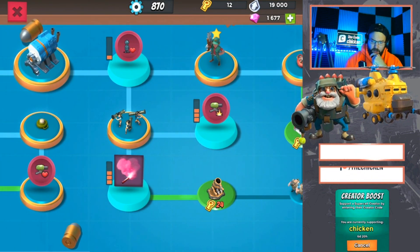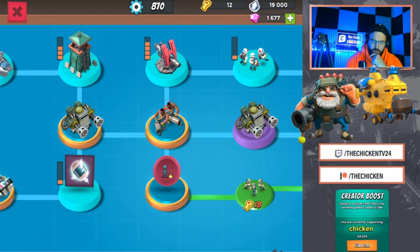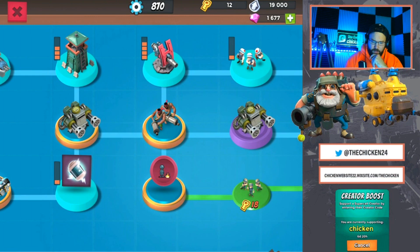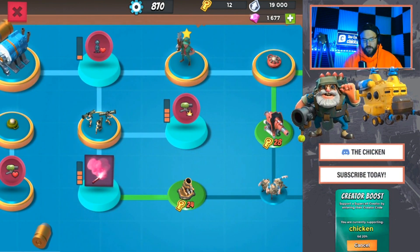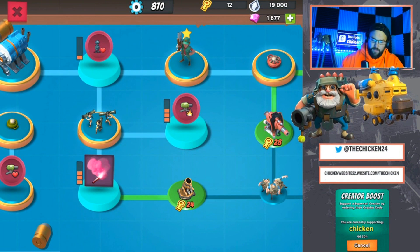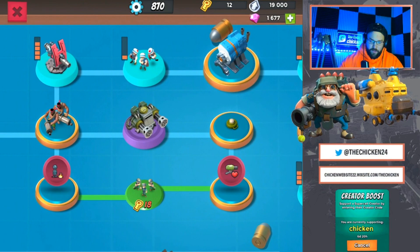After we got the Boom Mines and maxed out all our offensive stuff, we went back and maxed out our machine guns, leveled up the sniper towers and cannons a little bit. Get the flares to at least rank three. Then I went back and got the building damage and the building health.